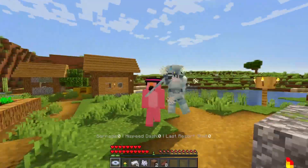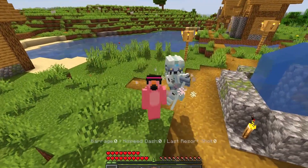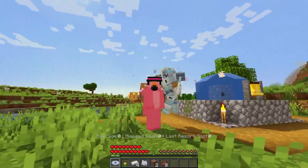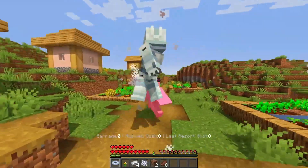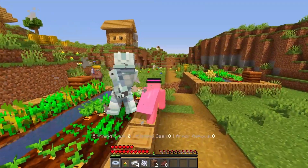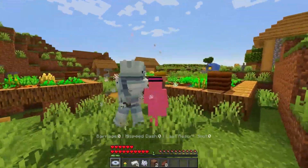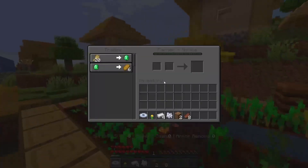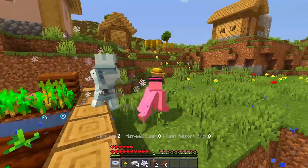There's one more I want to try — Silver Chariot. I can see it — oh dude, he looks so cool! He might stab me with that, but it looks cool. Armor removal, high speed dash, spinning slash, barrage, high speed dash, and last resort shots. He turns into a beyblade — I do like beyblades. Barrage!